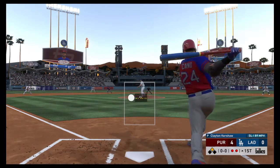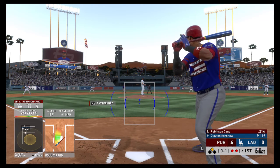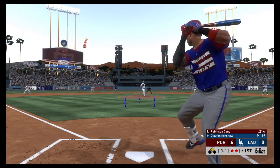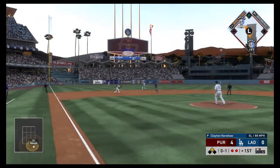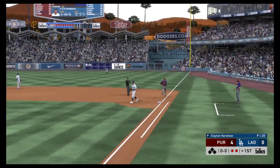And now Robinson Cano as he'll pop this one foul off to the left and out of play. He represents the eighth man to bat here in the first with four runs already on the board. Ground ball left side. Throw in time and they stopped the bleeding.